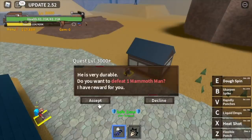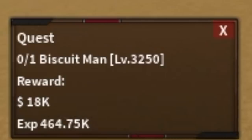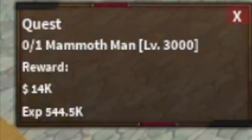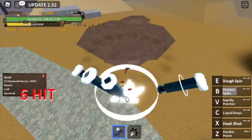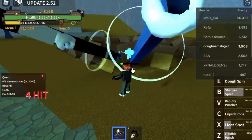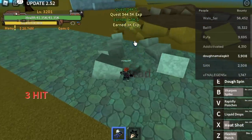Our next target is the Mammoth Man. Check this out — at the final island, Loaf Island, the Sunken Vessel gives 461,000 experience, the Biscuit Man gives 464,000, and the Dough Master gives 468,000. But the Mammoth Man gives 544,000 experience, which is the highest — not including bosses like Kaido, Big Mom, or the Sea Beasts. So we will maximize that. The goal level here is to reach level 3200, after which we proceed to the final island, Loaf Island, located beside Skull Island.